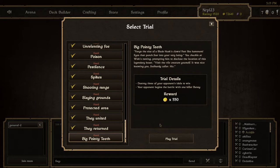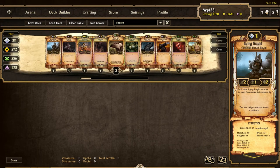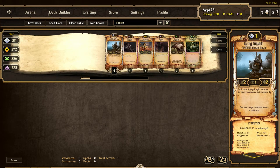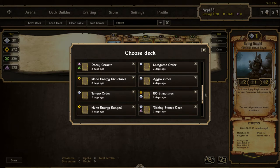Try details: destroy three of your opponent's idols to win. Your opponent begins the battle with one killer bunny. The bunny is this legendary creature, and it is amazing. It's actually almost impossible to beat if you try to use a straight attack, because the bunny just relentlessly plows through your three idols in three attacks. What people have done to beat this trial is create a deck similar to my waking stones deck that I used to beat protected area.